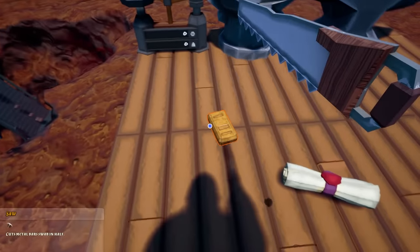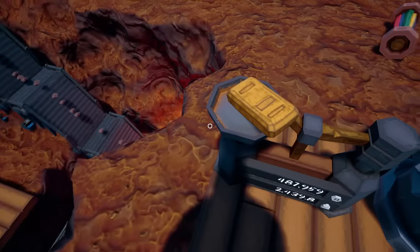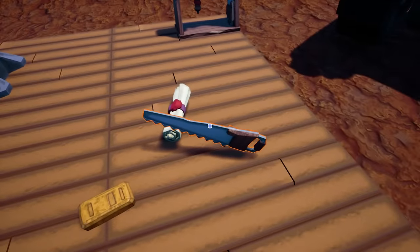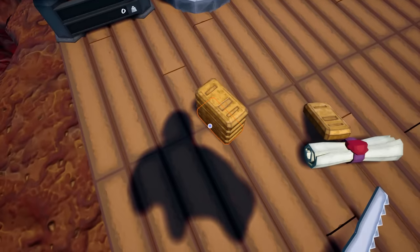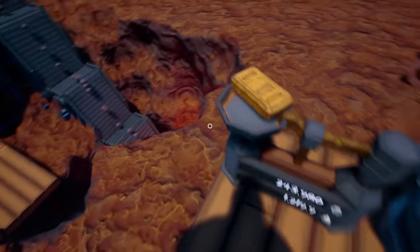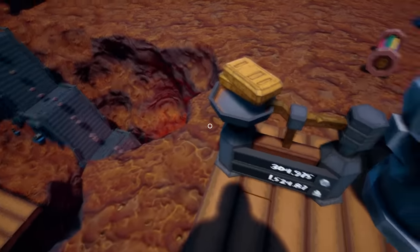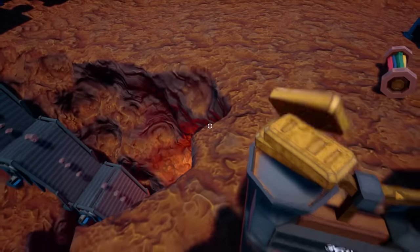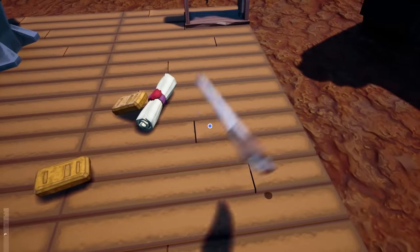We're going to cut that in half — that'd be 2,400, right? Yeah, 2,400. So if I cut that in half that's 12, then 6, and 4. So if my maths are right, if we grab a 12 plus a 6, that's 15 — and then this one should be real close. Okay, that's not quite it.